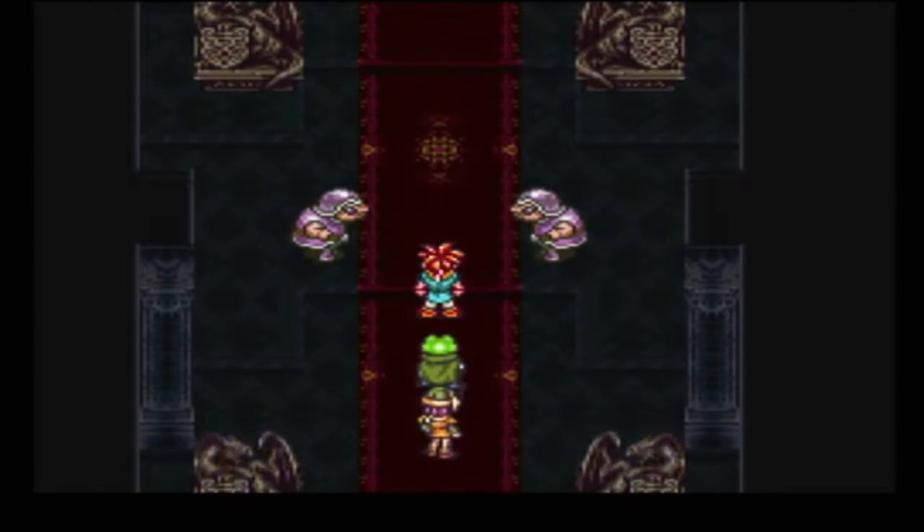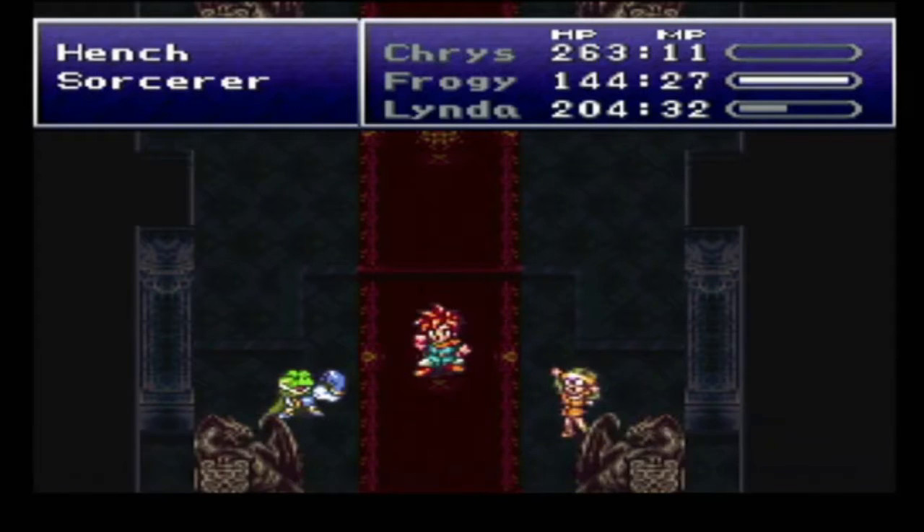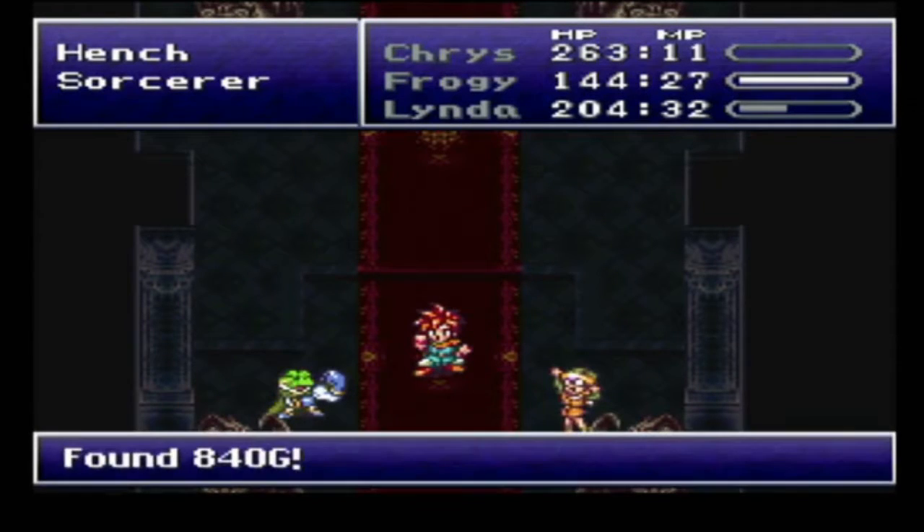Alright, so up we run. 408 experience points, 10 tech points, 840G, and got a mid-ether. Linda also levels up.